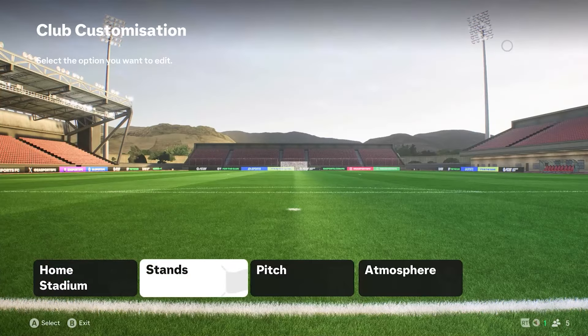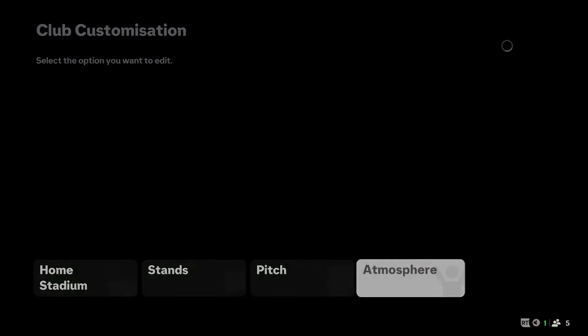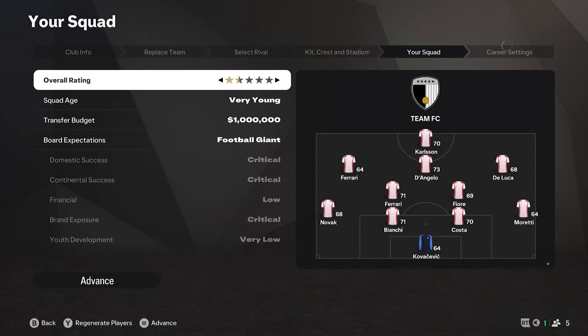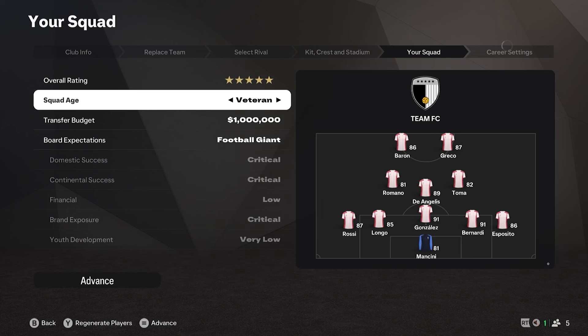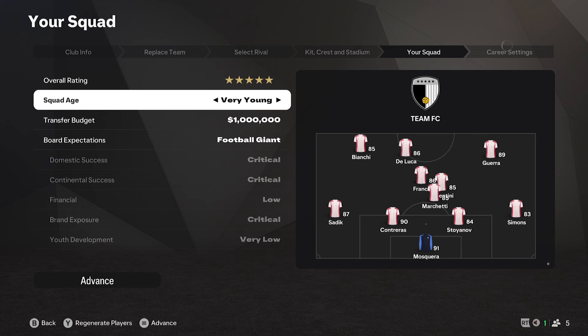You can go ahead and choose a fully made stadium already, but you can also change the stands, the pitch, and the atmosphere — so you can customise it to some extent. Once you've done that you can make your squad. You can make it as high as you want — for instance a five-star team with veterans, or very young players all the way up to 92s and 91s in the starting attack.